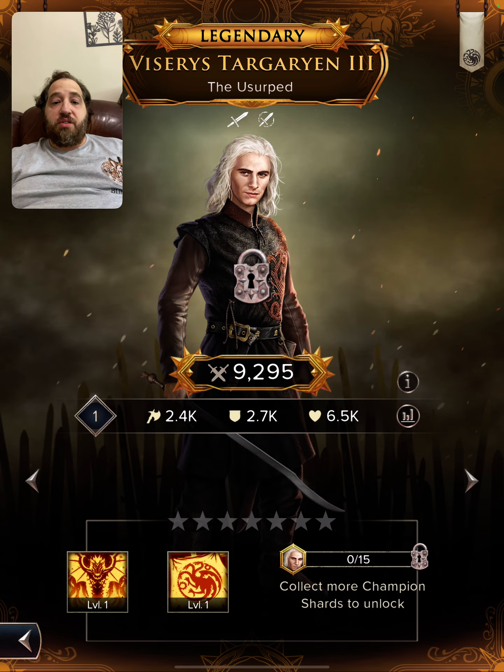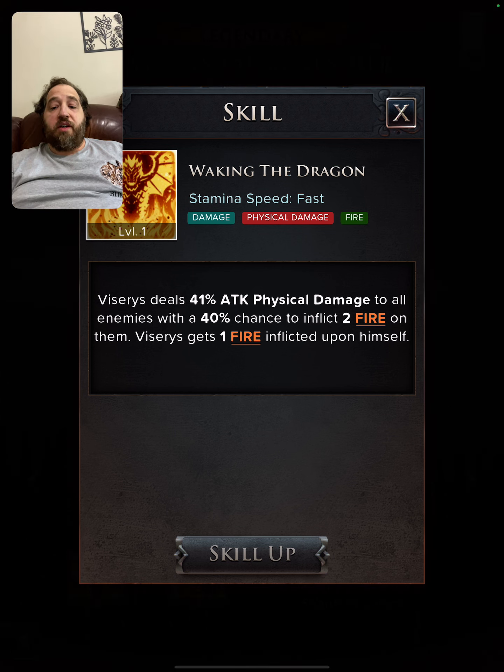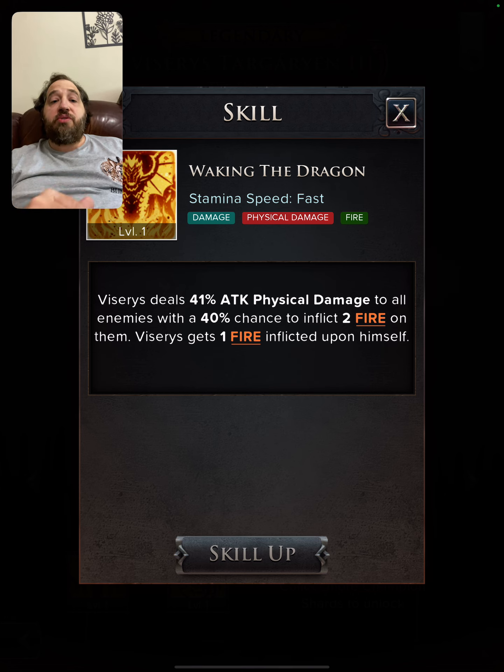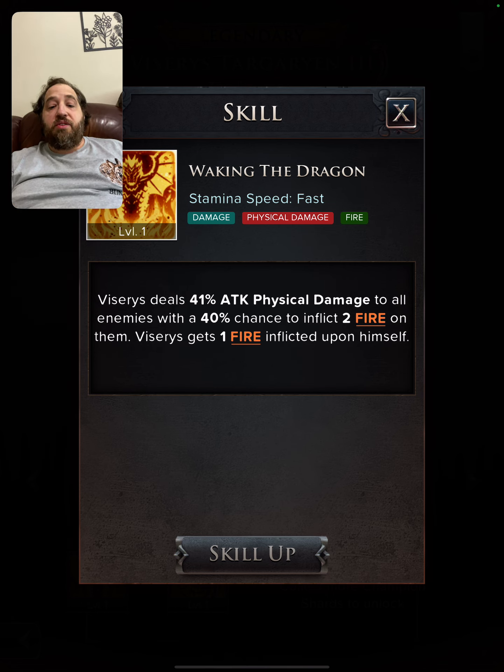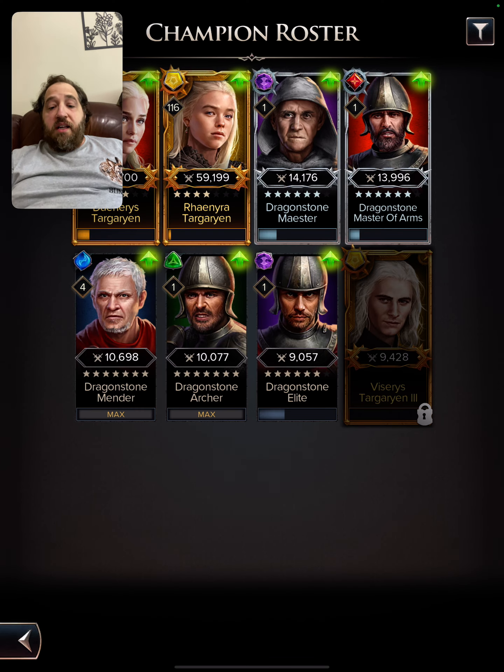Viserys is a legendary with a 40% chance to inflict two fire on all enemies, which is very good. Notice the stamina speed — it's fast, which means you're going to do this a lot and inflict a lot of fire. He will also inflict fire upon himself and does 41% attack damage to all enemies. When an ally is defeated, him and his Targaryens get +15 attack for three turns — that's solid.